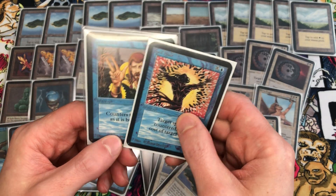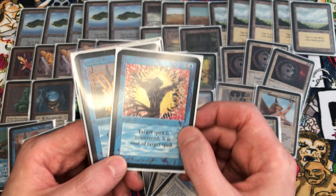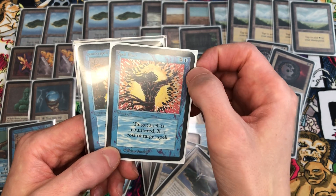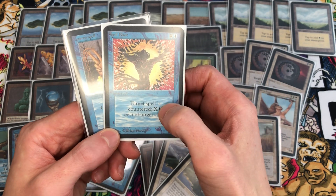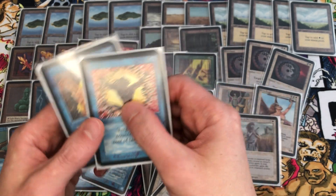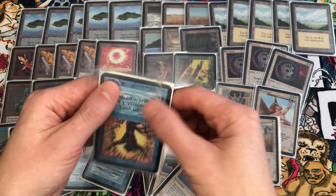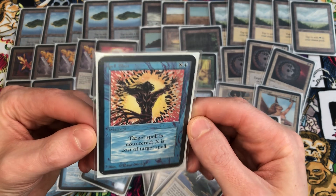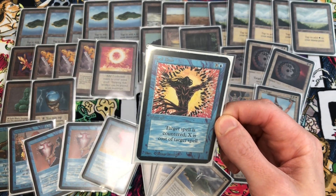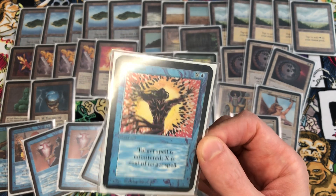We'll put in Spell Blast and take out a Counterspell. Spell Blast is similar to Counterspell but also good for last month I saw a couple Moxes and a Black Lotus my opponents were playing. If I need to counter a zero casting cost artifact early and I only have one blue mana, Spell Blast counters target spell where X is the cost of the target spell — so you can counter a Mox for zero by paying one blue, as opposed to needing two blue for Counterspell. Later in the game you could pay the full X, and theoretically pay seven mana to counter a Shivan Dragon.